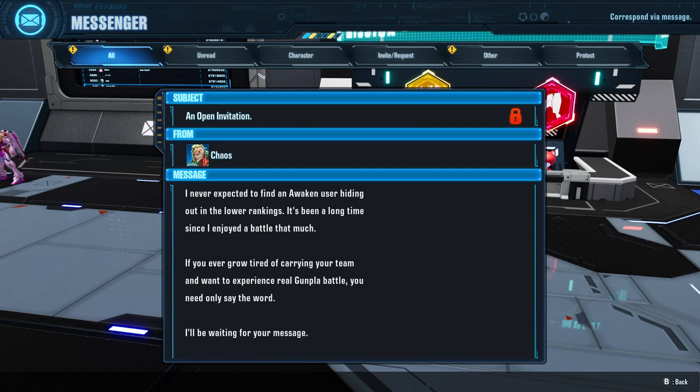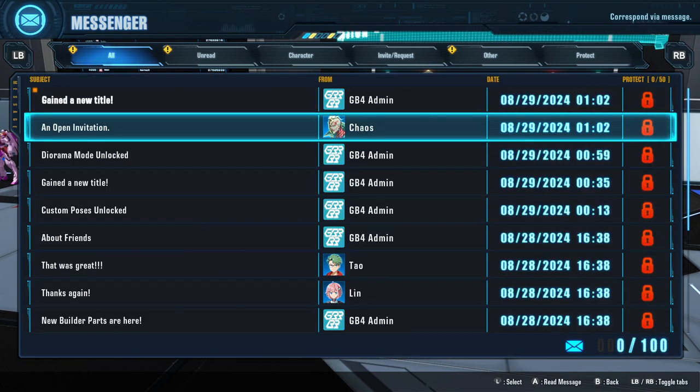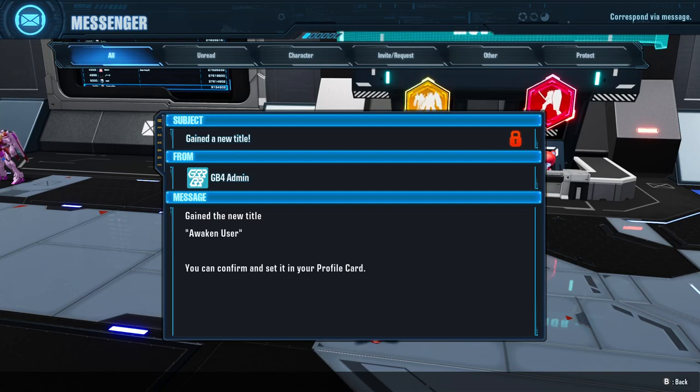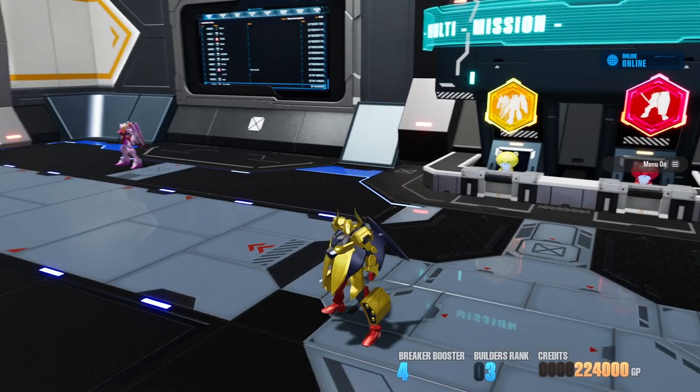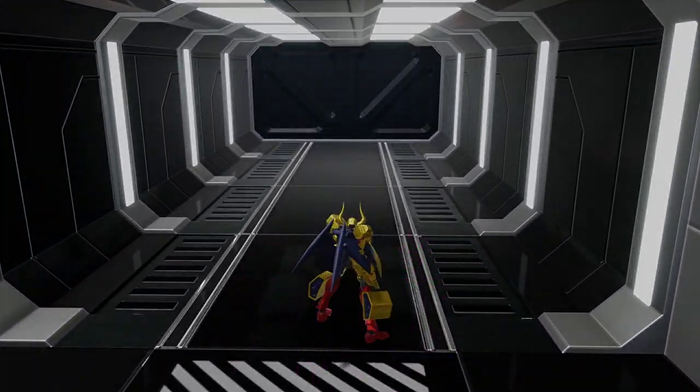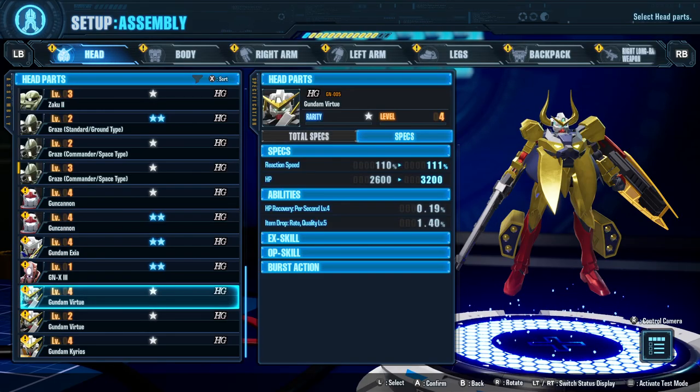Chaos and open invitation: 'I've never expected to find an awakened user hiding out with lower rankings. It's been a long time since I enjoyed a battle that much. If you ever grow tired of carrying your team and want to experience real gunpla battle, you need only say the word. I'll be waiting for your message.' I want to join now! Gained a new title: Awakened User. Alright, let's go rebuild our Gundam!